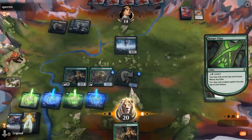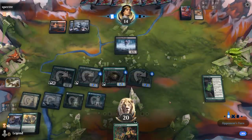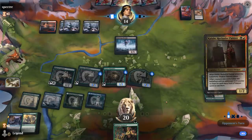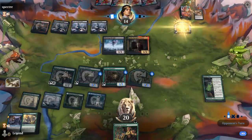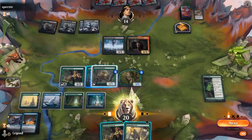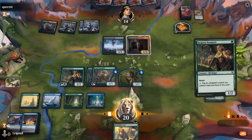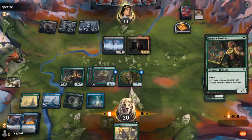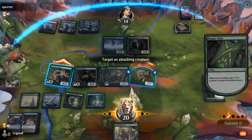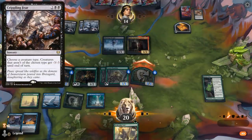Soul Shatter is a pretty great answer against our deck since it gets around Snakeskin Veil. Level up here. A free Shambler seems better than leveling up the one in play. And there's a Snakeskin Veil waiting for us. Sweepers could be bad for us, but we've got spot removal covered. Killane. And there's Fly for next turn.